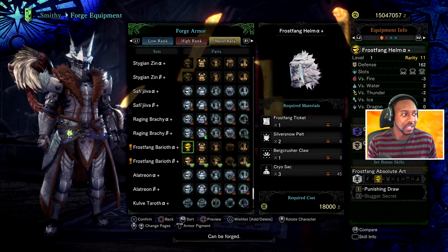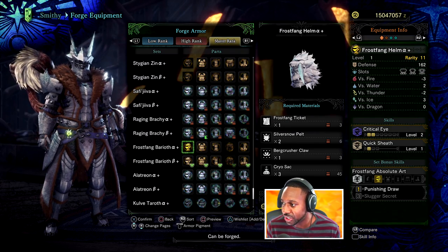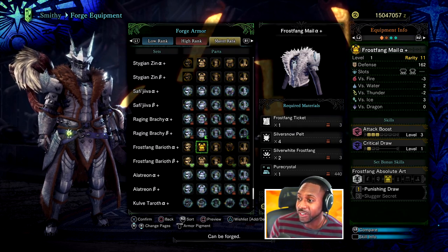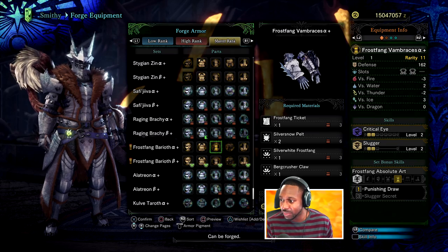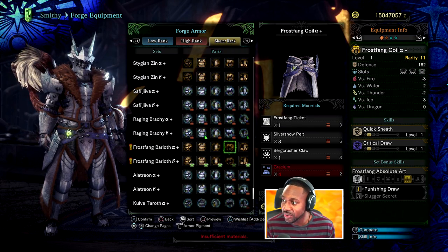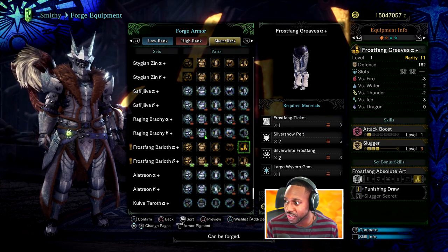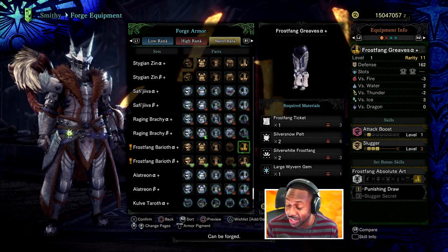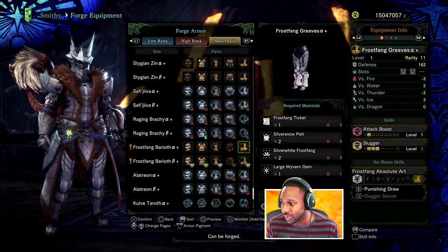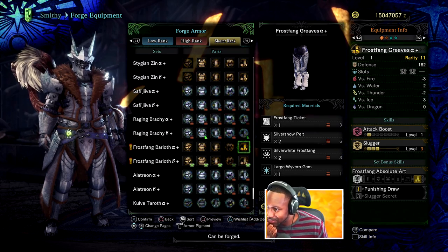Looking at the alpha set: Critical Eye two levels and Quick Sheathe. Not bad. Slottage is three-two with Attack Boost three and Critical Draw. Critical Eye, Slugger two — wait, three and two. Three-three-one: Quick Sheathe and Critical Draw. Not bad at all. This is a big punishing draw stunning set with Slugger level three — that's really good for a hammer. The only downside is the slottage on the first piece: only two level-one slots with Attack Jewel, but Slugger three is not bad at all.